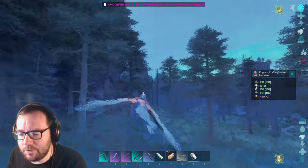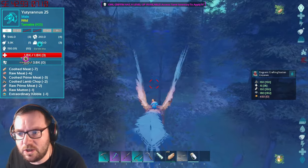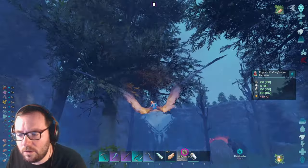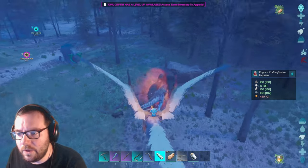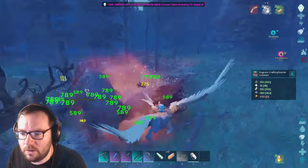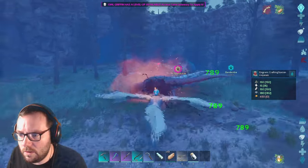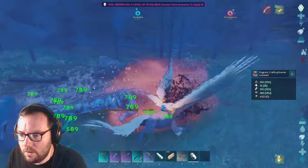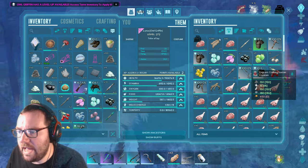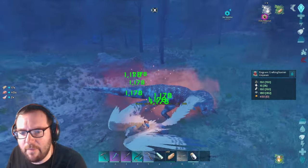Wolves are absolutely OP as hell in the snow biome. What is that - oh, it's a Tyrannosaurus, level 25. Is that two alpha Carnos? It is two alpha Carnos. All right, one down. We're slot capped, let's drop everything. That was a max level mammoth.